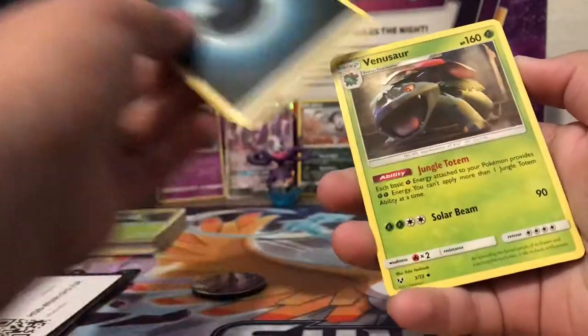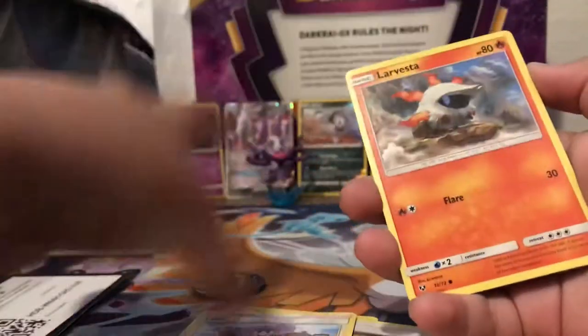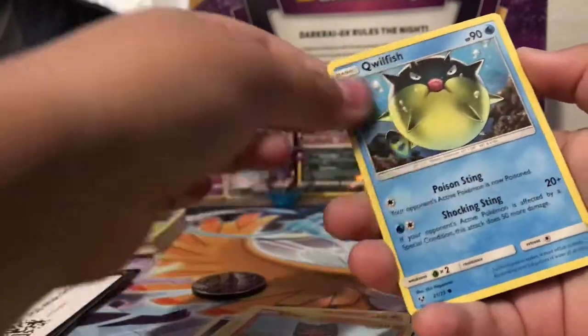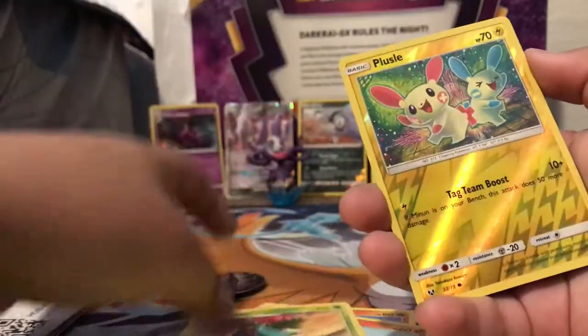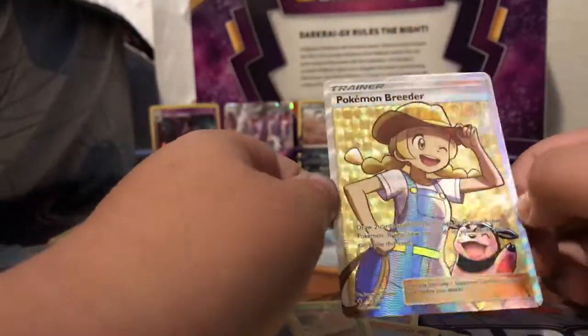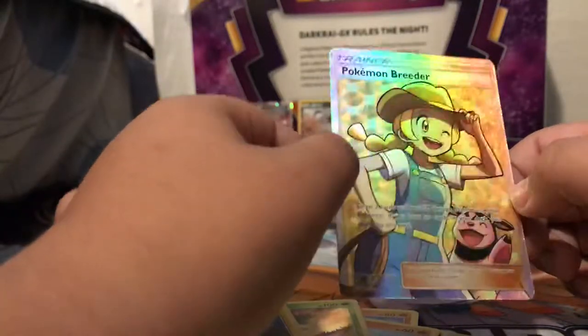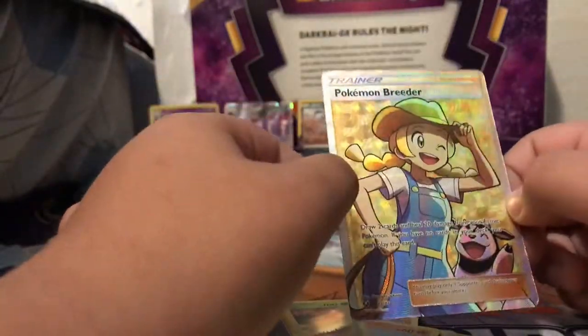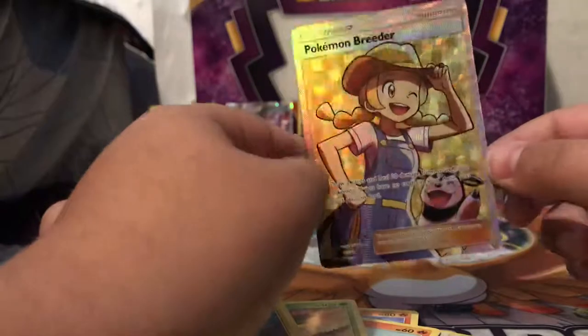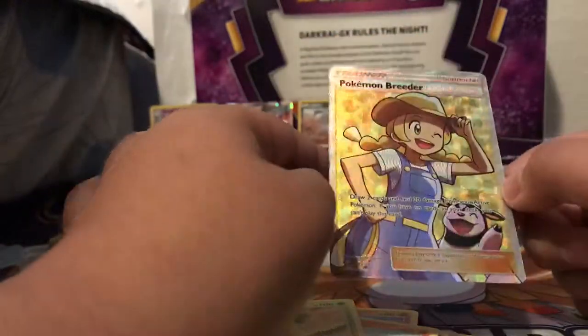Pack three: Dark Energy, Venusaur, Ultra Ball, Lily, Larvista, Litton, Shroomish, Quillfish, Ivysaur, a Plus Reverse — oh, I don't have this card yet — Pokemon Breeder, Full Art! I was thinking of this card actually this morning. I was like, when am I going to get that card? And then I got it. Wow, that is an awesome full art card!